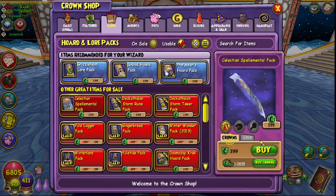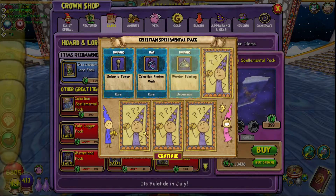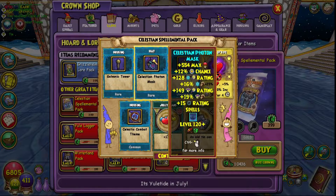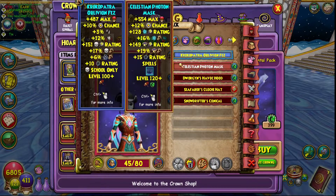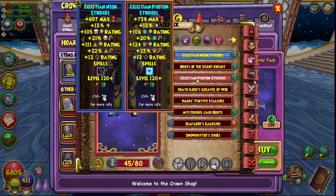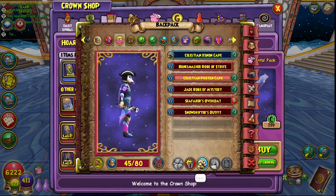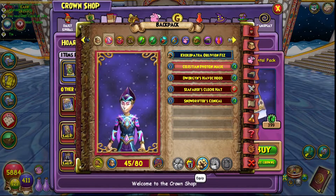Alright, we're back. I actually got a lot of the Vicious Zorphy Pet, so I had to sell a lot of those. We finally got a hat — the Celestine Photon Mask. This is the Storm and Ice one. I'll put on the full Photon set since I have all of it. These are really cool — I could use that on my Storm honestly. But the hat... oh my god, that's really ugly.